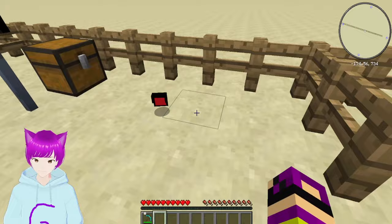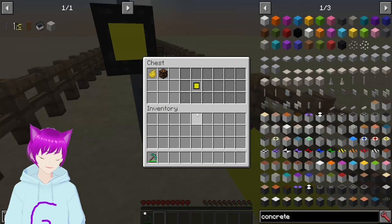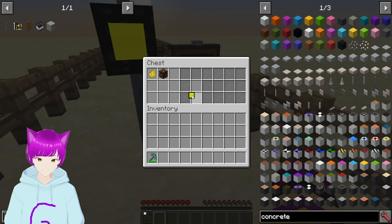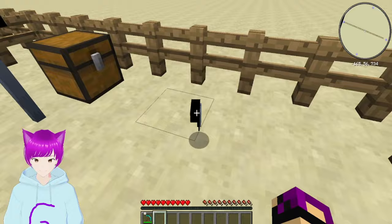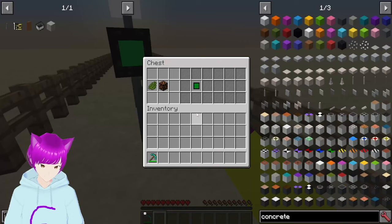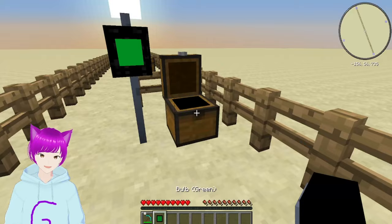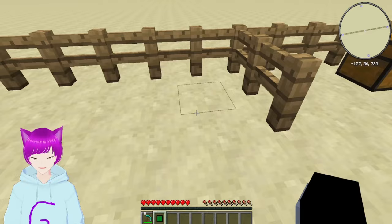Next we have the yellow solid — another common one that goes below the red solid. To get it you just use a redstone lamp and a yellow dye. Next we have the green solid bulb — this allows people to know it's time to go. Again, it's just a redstone lamp and a green dye. A lot of these recipes are similar for these three solid bulbs.